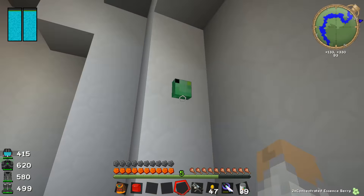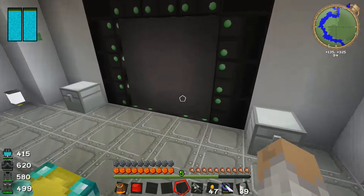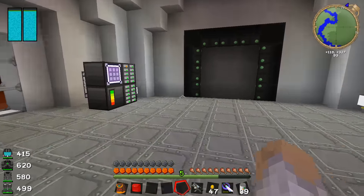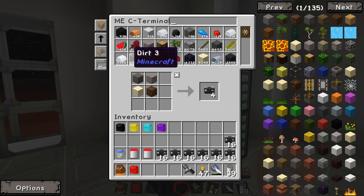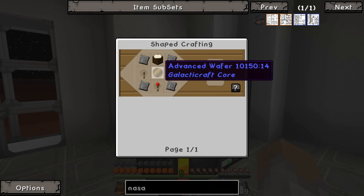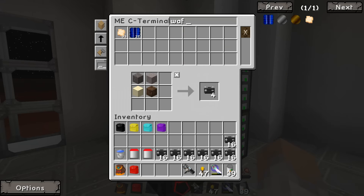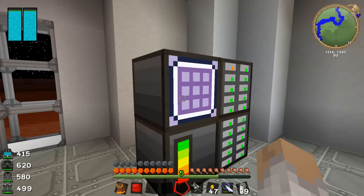We are going to have to head back to Earth unfortunately because I'm going to have to build a new buggy. Well, I could walk around everywhere like an idiot but we're not going to be doing that. I don't have the materials — what I need is a NASA workbench and they require an advanced wafer. I don't think I have any. Yeah I don't have an advanced wafer and we need the circuit fabricator to actually make one.